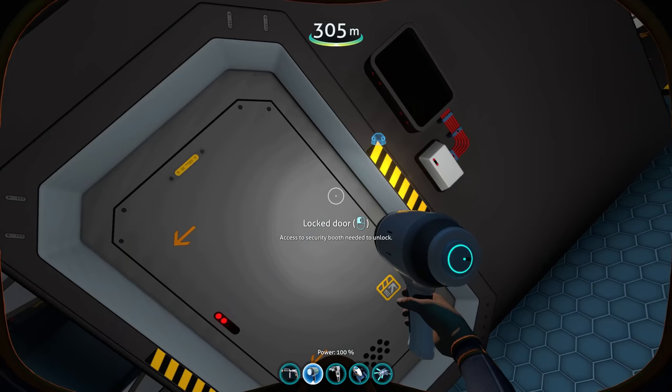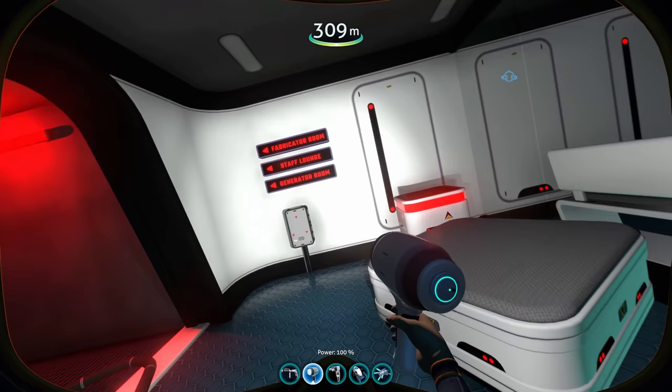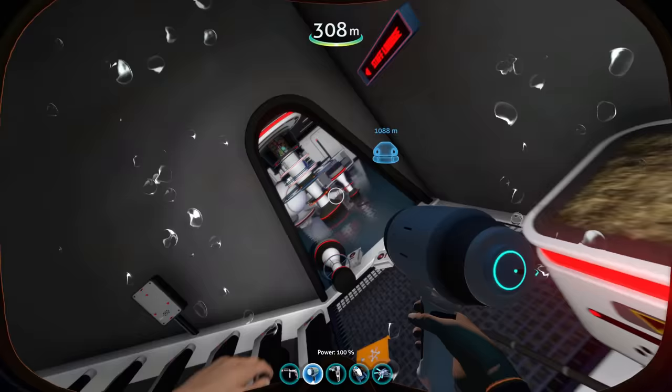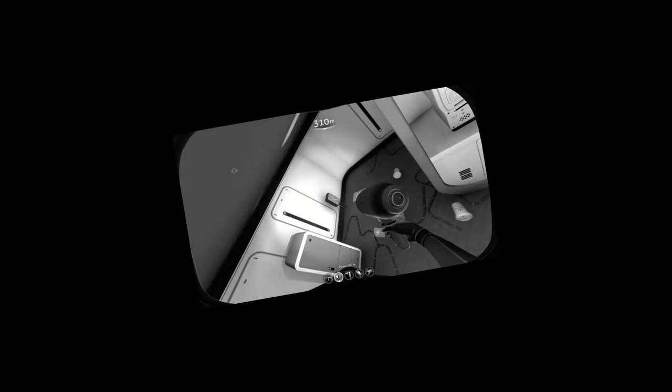Now we would need access to the security booth to unlock. Let's keep going I guess. Just look at the amount of new custom models in here. This is just scratching the surface — we've barely gotten started here. Okay, there's the fabricator room but we would need a four-digit code and it's not even on, so I don't think we can use it.